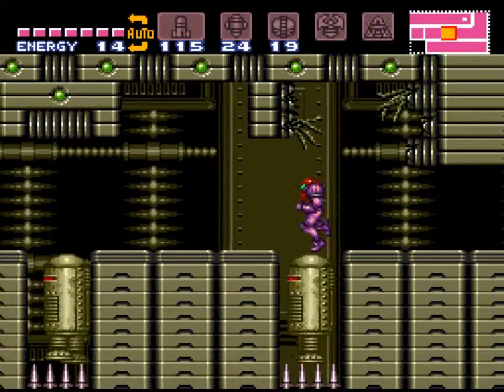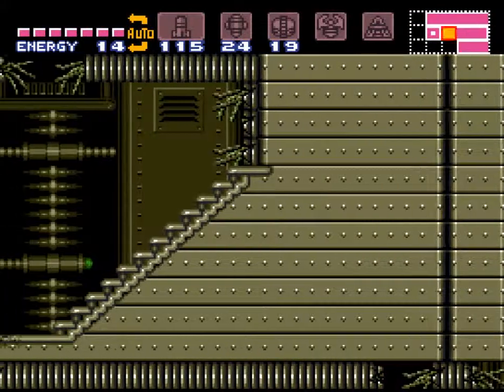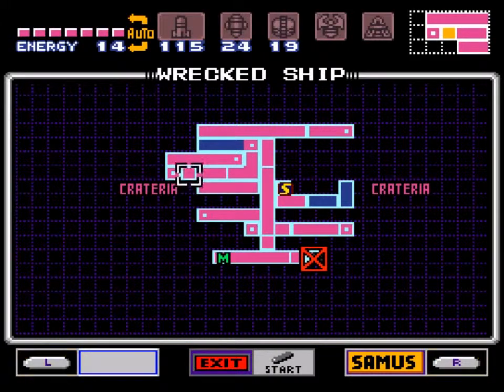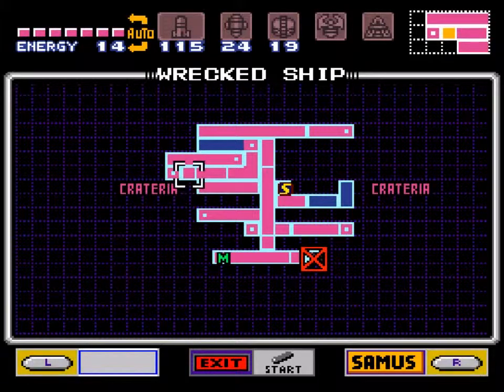That was brilliant, and we've come up to the 15 minute mark as well. So that was a really good episode. We found one of the most important items in the game — the gravity suit — and we got some missiles and a reserve tank. Next time we continue with the exploration and item hunting on the wrecked ship, and also hopefully in the adjoining areas as well. So once again, thank you guys for watching. See you later and bye for now.